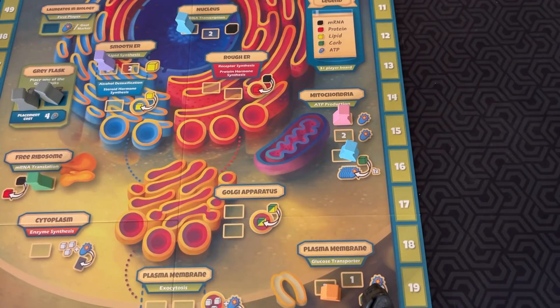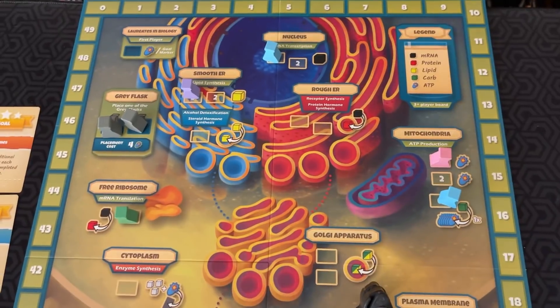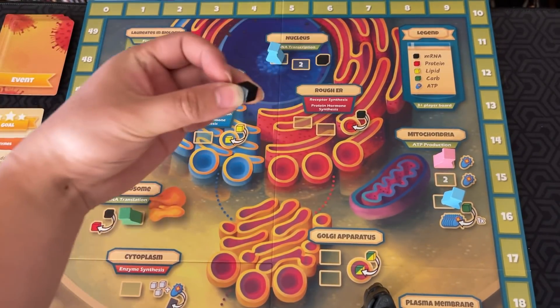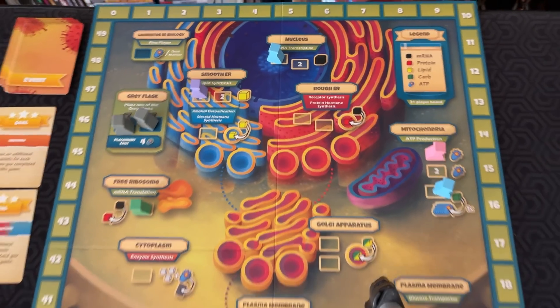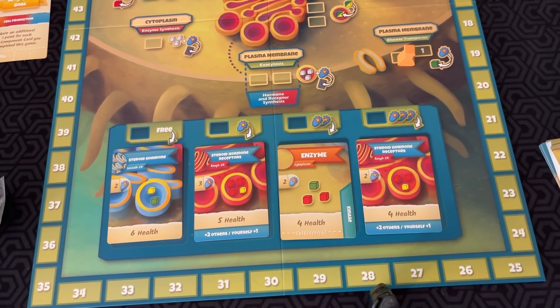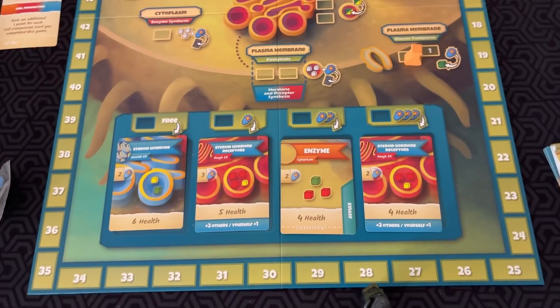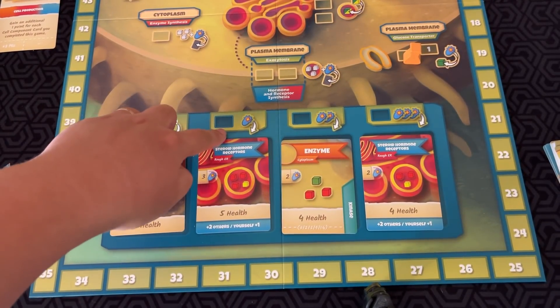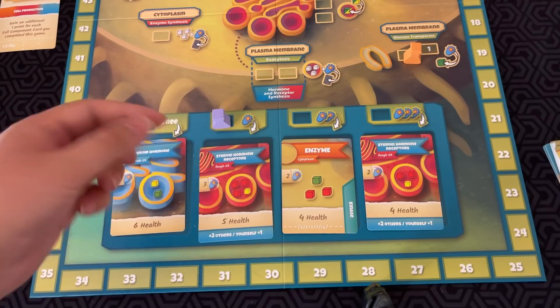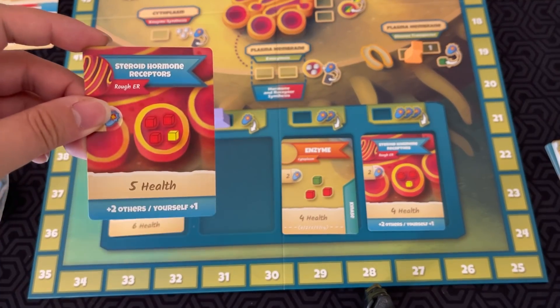Sometimes event cards will add extra resources to spots. For example, the nucleus boost can add an additional mRNA cube to the nucleus, meaning whoever goes to the nucleus first gets an extra cube. Some more actions you can do is purchasing these cell component cards. At the beginning of the game, you will start with some, but if you want more, you can place a flask on one of these spots — free, one ATP, two ATP, or three ATP. So if I go here and I want this card, I spend an ATP, and this card goes into my hand.